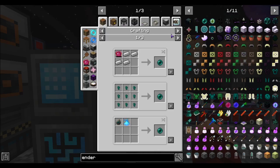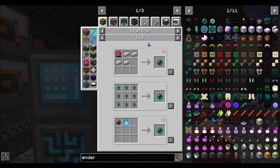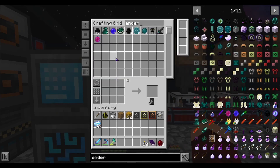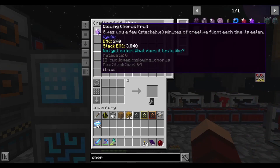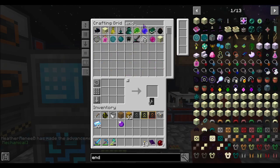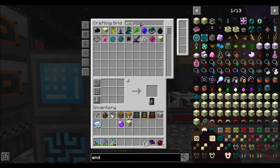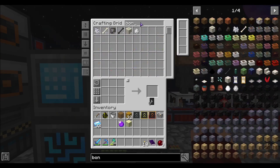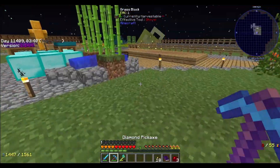You don't happen to have any ender chicken by any chance? I do not. I wonder if these work. N stone — what is this? Oh, that's a bunch of slime! They're falling from the sky. Ow. Alright, it looks like this village does not have the portal I'm looking for.